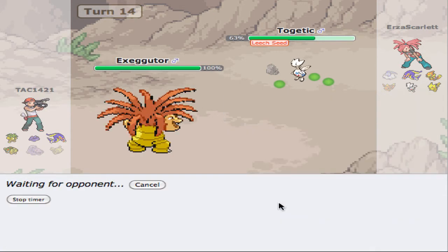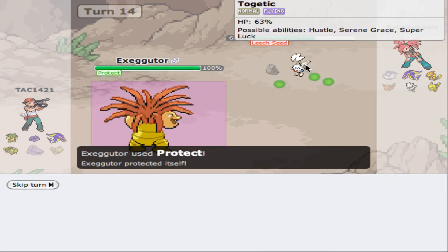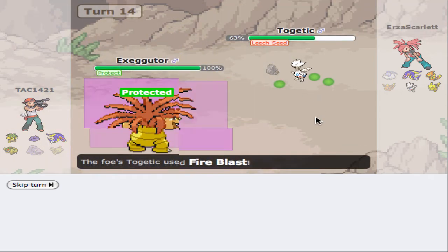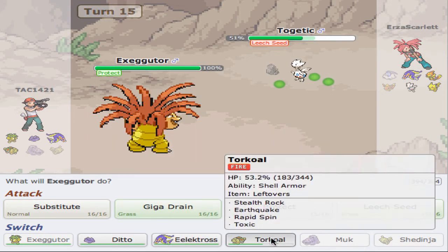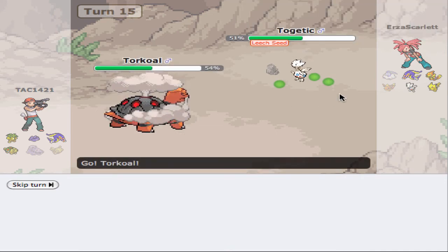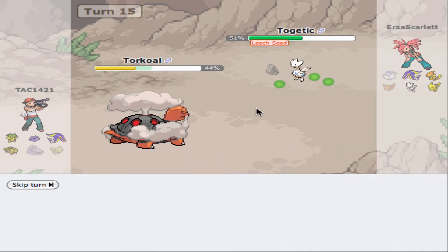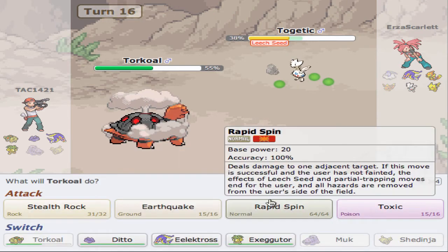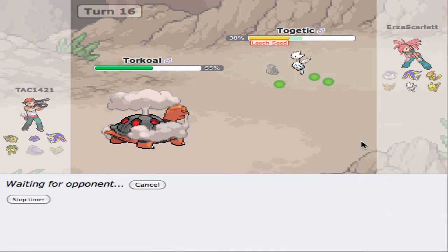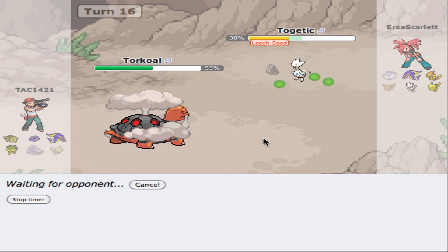I'm going to take this opportunity to Protect, see what he has, and get some Leech Seed damage. Fire Blast — okay, that's kind of predictable. So what I'm going to do is go into my Torkoal to take the Fire Blast. If he switches out, that's fine. There's the Fire Blast — this time he does not get the crit, and we can easily live like three of these. I think what I might do is Toxic whatever he wants to bring in.